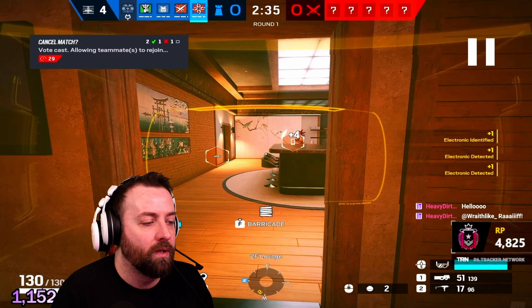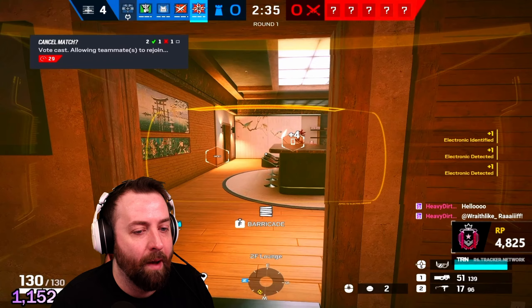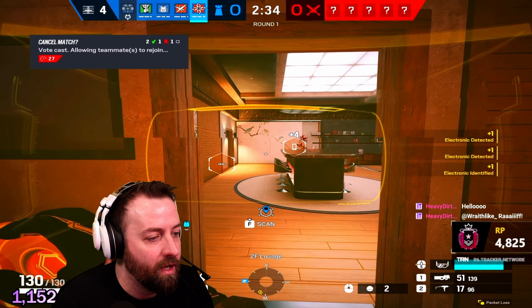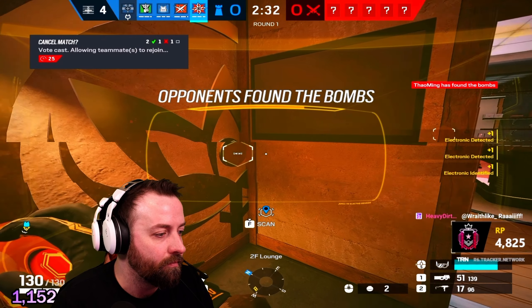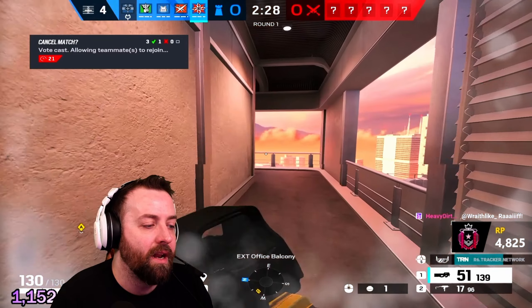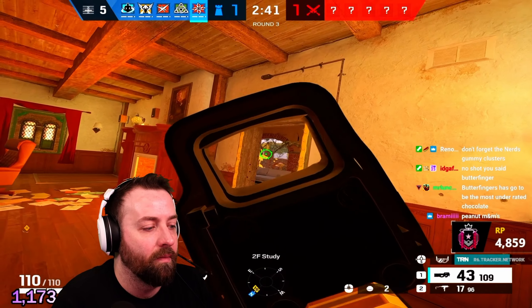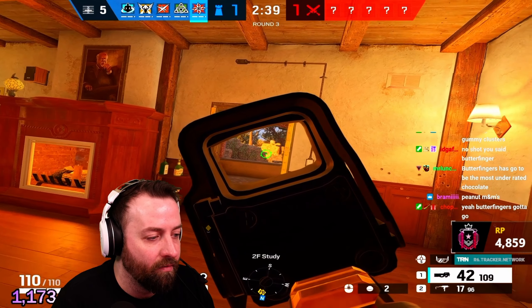Next round, I see someone droning outside. He's roaming around so I throw an impact outside and run out because you can clearly see him on his drone. We take him down. Now we're back on Villa.